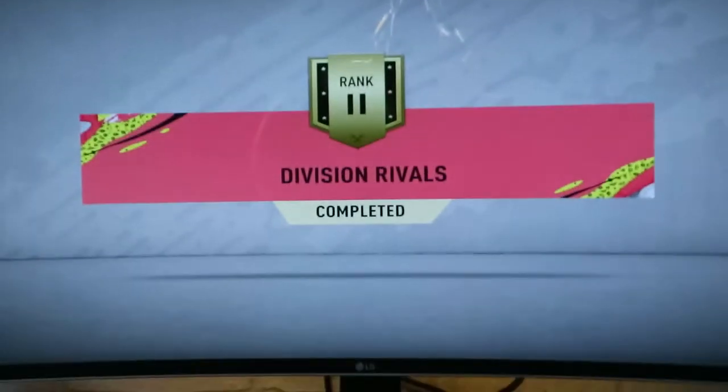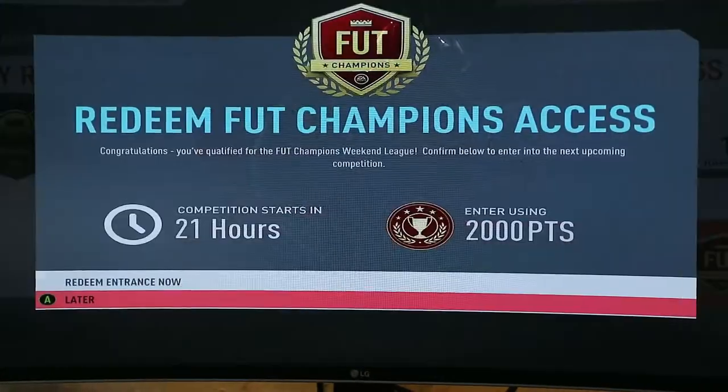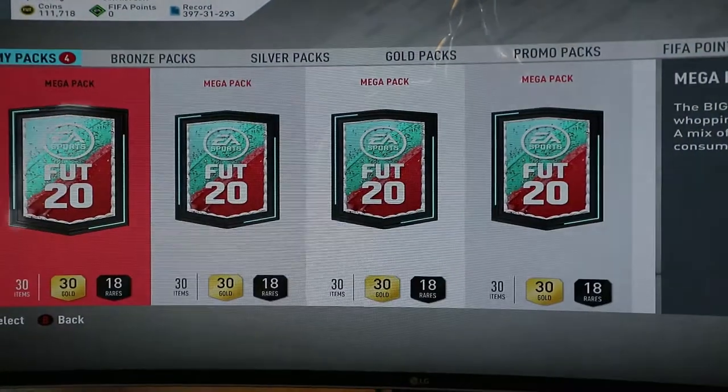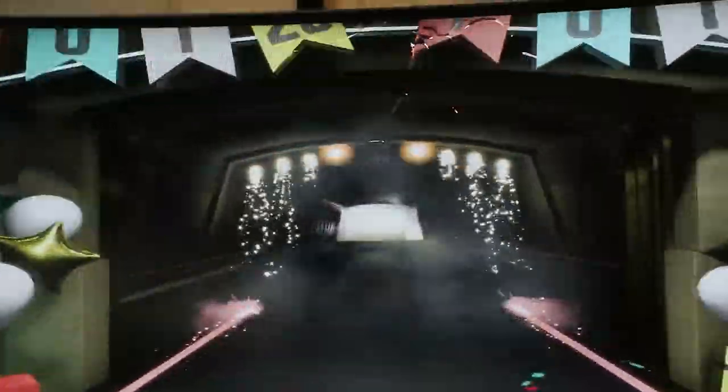We've got Rank 2, which I didn't want - Rank 1 would have been better - and I got four untradeable mega packs. Then we're going to quickly qualify for Foot Champs again. We got our mega packs, which are untradeable, which just stacks the club up. Come on, that's not good. Well, at least some high-rated players do some SBCs. Board a walkout - walkout!